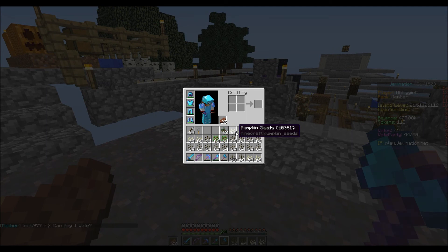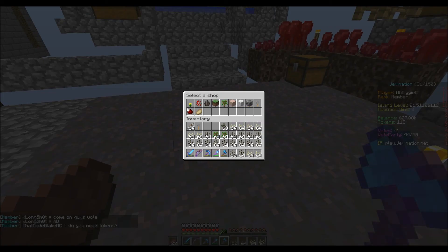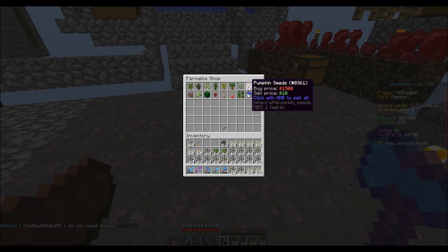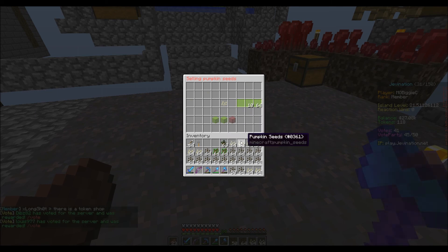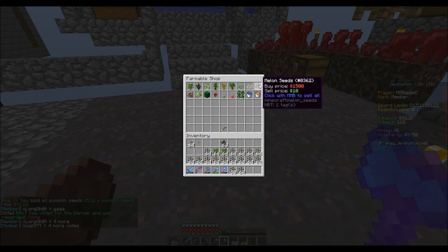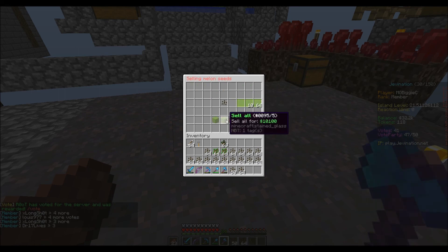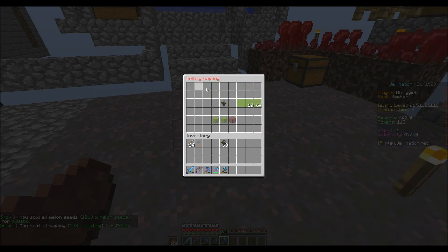We got a ton of pumpkin seeds — I didn't know pumpkins gave you four seeds each, that's awesome! Going to slash shop and then farmables, right-clicking to sell gets us 5,000 dollars for all the pumpkin seeds. We had 512 pumpkin seeds! Then selling the melon seeds gets us another 10,000.